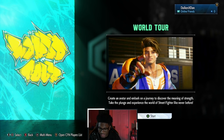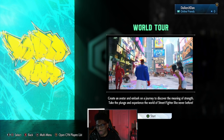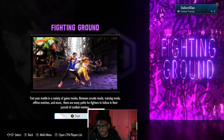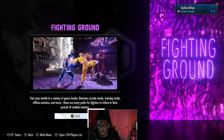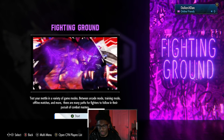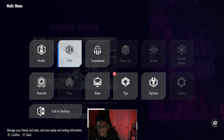I made my character before we started because I didn't want to sit there doing that the entire time — just made a basic character. In this demo you're kind of stuck with your character until the end of the demo experience. There is the Battle Hub, which I think is the only thing that's available, and then there's the Fighting Ground, which is the basic game modes — arcade mode, training, offline matches — but that's not available either. Inside the multi-menu there are a couple things: tournament, CFN, rewards, so many different things.